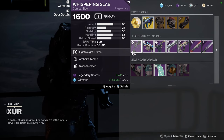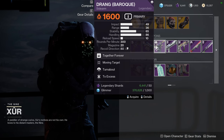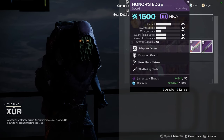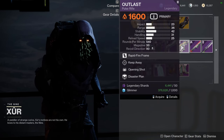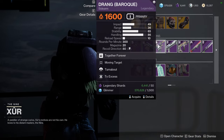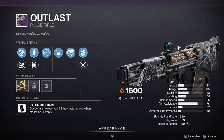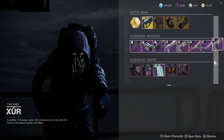As for Xur's weapons, we have Whispering Slab with Archer's Tempo and Swashbuckler - not bad actually. Thoughtless with Firmly Planted and Firing Line - interesting. Drang Baroque with Moving Target and Turnabout. The Day Aside with Slideshot and One-Two Punch. Outlast with Keep Away and Opening Shot - that's not bad. Honor's Edge with Relentless Strikes and Shattering Blade. And Quick Fang with Tireless Blade and Flash Counter. Drang and Outlast are red borders - definitely pick those up. Drang is a really good PvP and PvE weapon. Outlast with that masterwork seems really solid too, so pick that up.